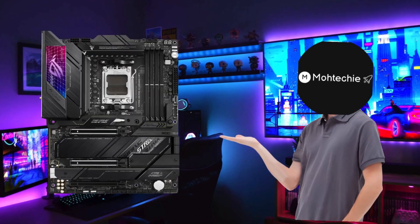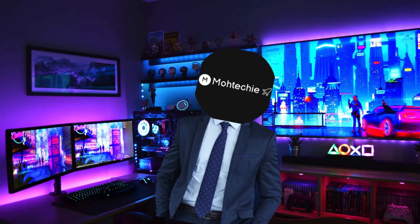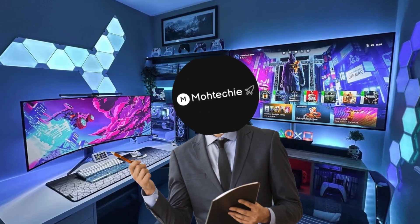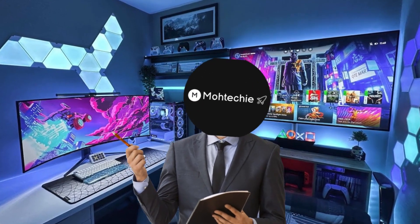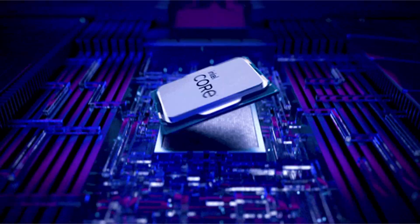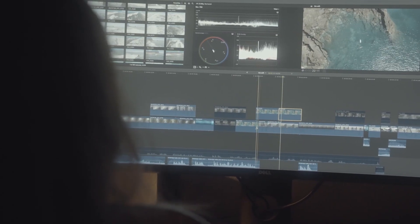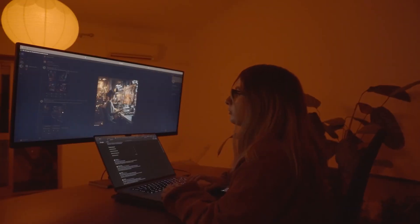The first thing you need is the motherboard. Think of it as a dinner plate — everything plugs into it. But before you go motherboard shopping, you need to choose your CPU, because your CPU decides what kind of motherboard you can use. The CPU is the brain of the computer. There are two major brands here: AMD and Intel. If you're going to be doing video editing, 3D rendering, or graphics design, I'd recommend going with Intel.